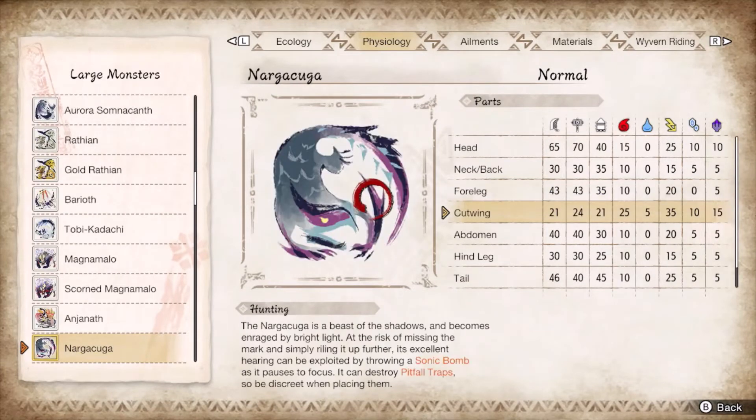Nargacuga is a good matchup since it tests Charge Blade knowledge. The dashes force you to swivel your guard, while the tail slams punish trigger-happy counter peaks. Dump files from the sky or from a guard point super for optimal damage. Break the wings to trip it.